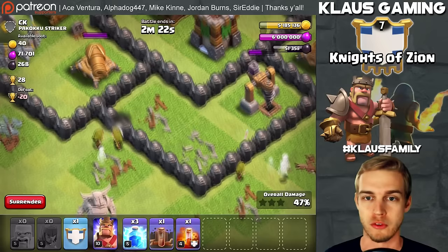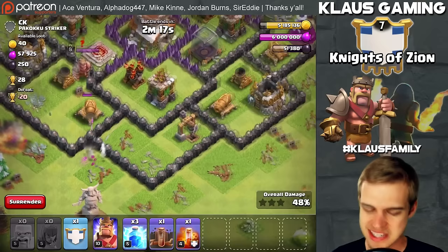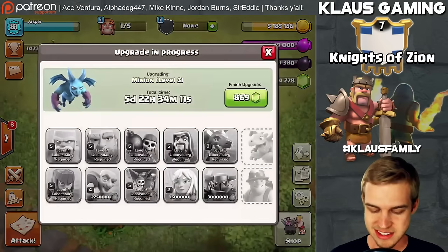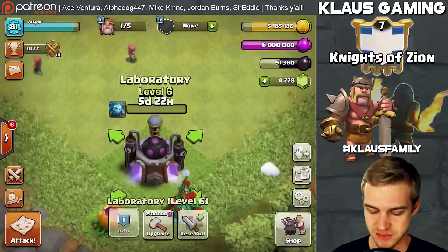I don't need dark elixir anymore for my heroes, but I did start the minions in the laboratory before I started recording. So this is pretty sweet — I did start the minions in the lab just a few minutes ago and spent a little dark elixir. It's a six-day upgrade with 5 days 22 hours 34 minutes left to go, and the Giants finished up — that's pretty exciting.